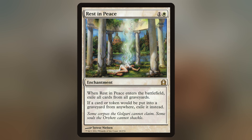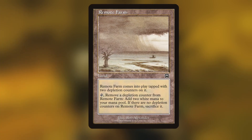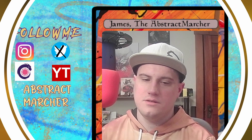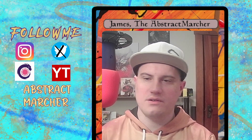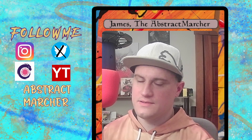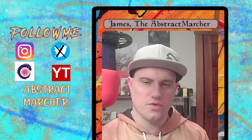Rest in Peace for graveyard shenanigans. For the land base, being budget: 36 lands — Command Tower, Evolving Wilds, Remote Farm, and Terramorphic Expanse. The Remote Farm is a recent addition since I had one on hand; you can easily slot in a Nether Plains or something else. Notable additions would be Fabled Passage, Prismatic Vista, Chromatic Sphere and Star, as well as Expedition Map and the white fetch lands — easy additions to help with mana fixing, card draw, and finding answers.